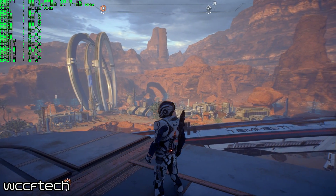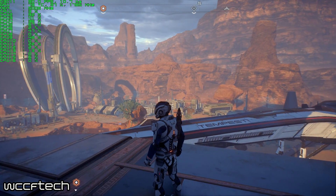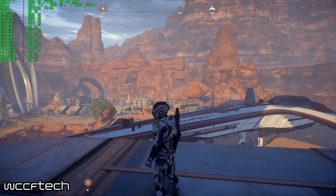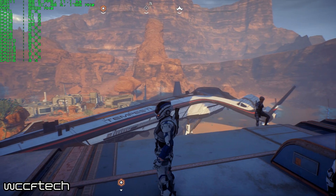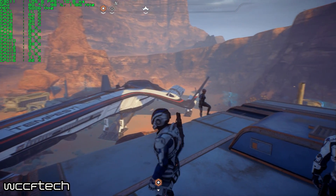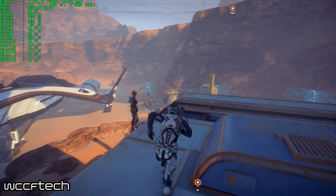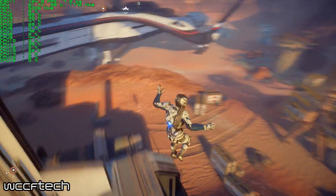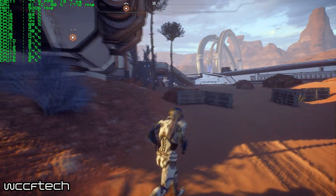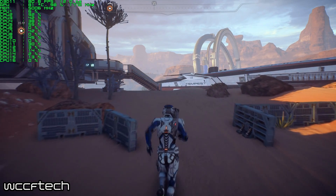Let's knock out the test bench real quick. We're using the 6800K at 4.1 GHz with the Asus X99A-2 motherboard, 32 gigabytes of Corsair Vengeance LPX DDR4 2666 RAM, and a full list of graphics cards that'll be on the screen shortly. But first, we want to talk about how we tested this game.